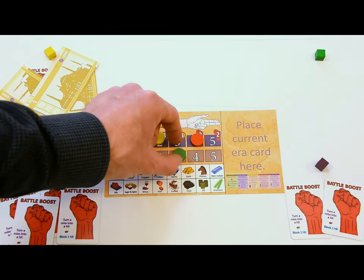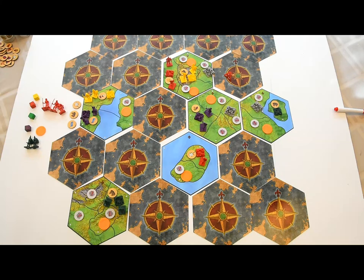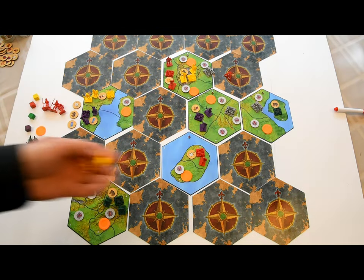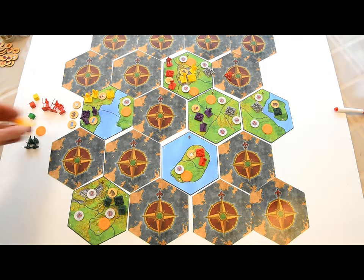We'll come back to barbarian and pirate movement later and cover player movement first. The map is mostly hidden at first. The east and west sides are connected to each other. Artillery and infantry units move one space. Scouts and cavalry move up to two. Ships start with three movement points and can move more as they become more advanced, but they use movement points to embark and disembark land units.